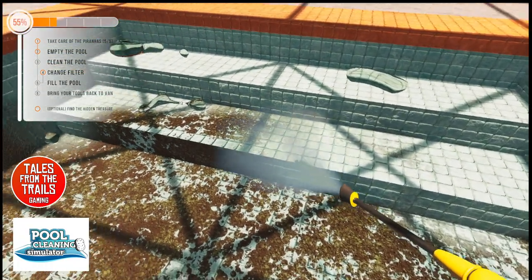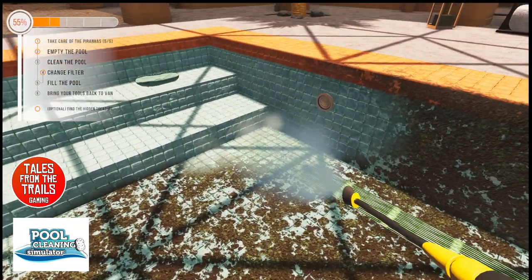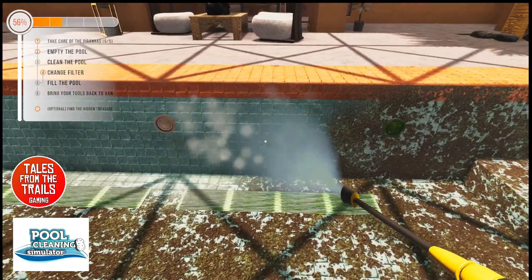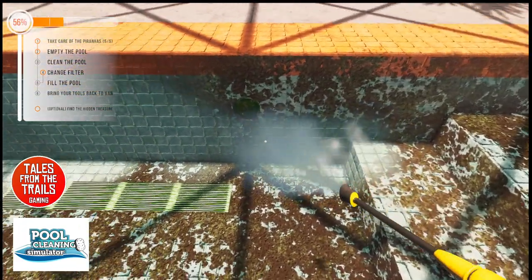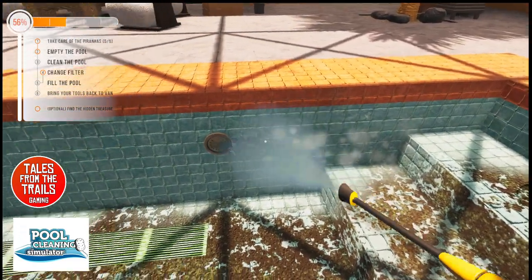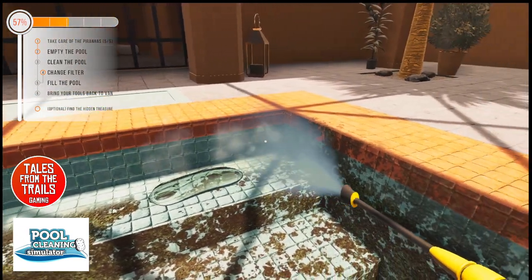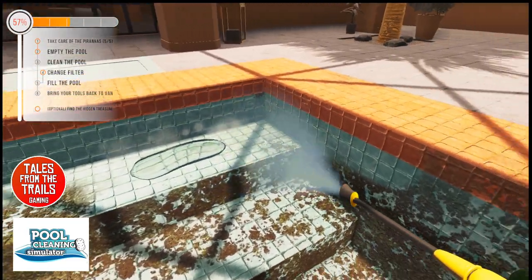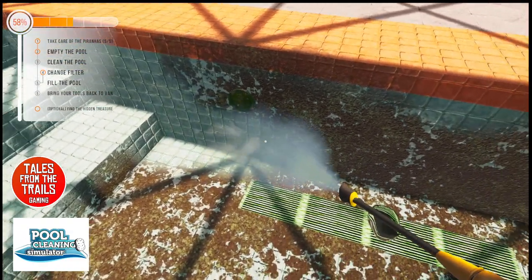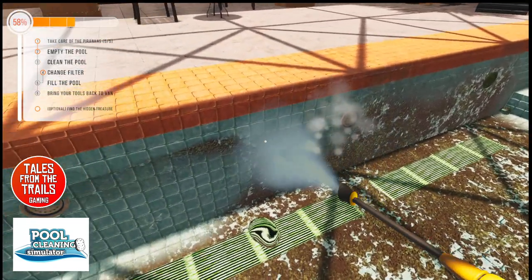That cleans up really well. We're getting there. I'll try and do the side walls first I think. I've not noticed any way of highlighting dirt - like if there's a tiny bit left over and you can't find it, I've not noticed a way to do that, but there might be. I don't know - 58% of the way through.